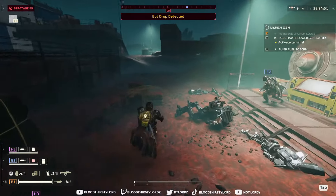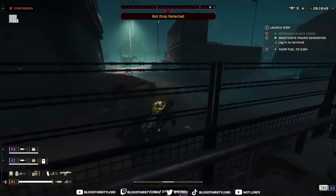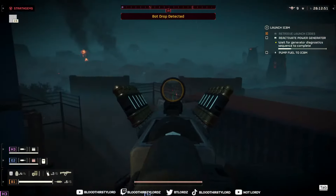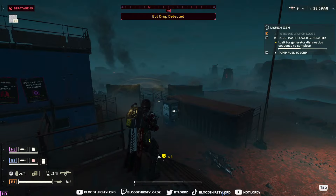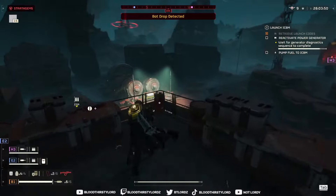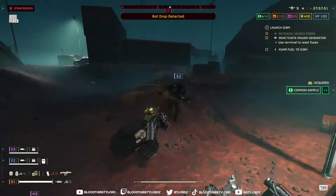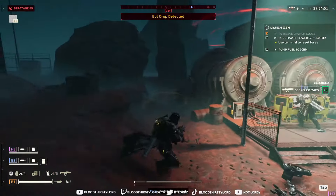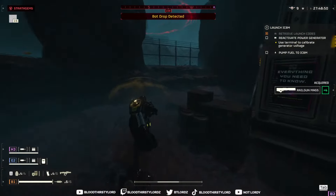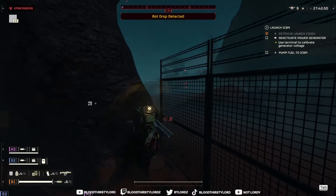Access the terminal. I think there's patrols coming by from both sides. I see ammo there which I'll be using for sure. I see a rare sample here - see that one over there? That's a rare sample. I can spot those from a mile away. If I can get up there it's the hot spot. This can break but I don't think I can get past it - I have to go around.